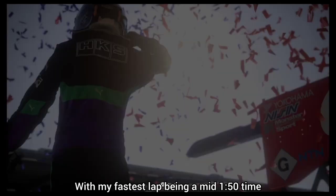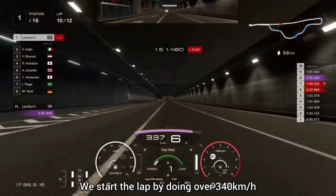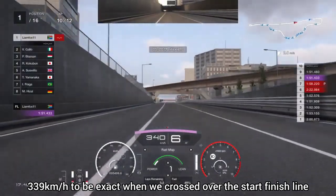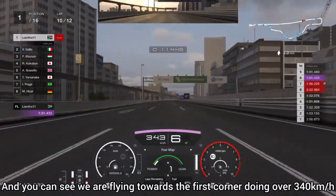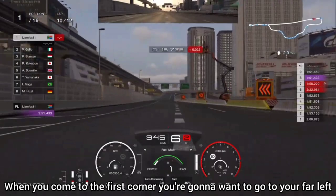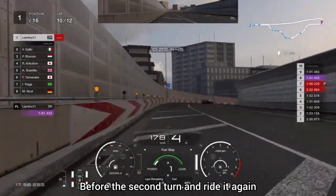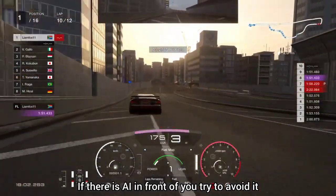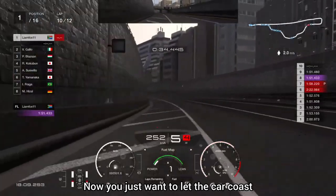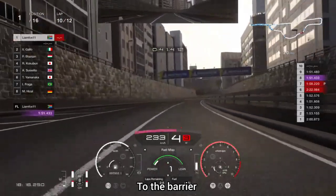I set an average lap time of about 1 minute 52 seconds, completing the event in 23 minutes and 12 seconds, with my fastest lap being a mid 1 minute 50 time. I'll show you that fastest lap now. We start doing over 340 km/h when we cross the start/finish line. Flying towards the first corner, go to the far left and let the car ride along the wall, then move slightly off the wall. For the second turn let it ride against the wall again. For the next corner, let off before you reach the bridge and coast around, feathering the accelerator.